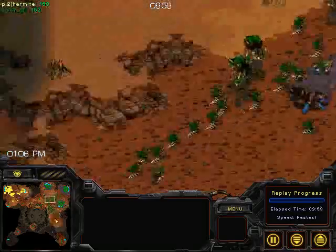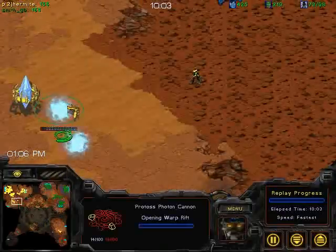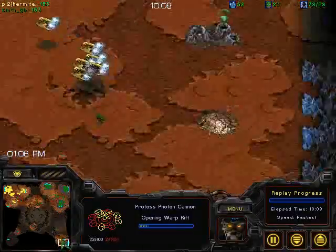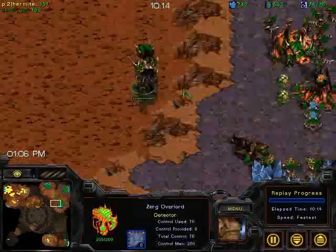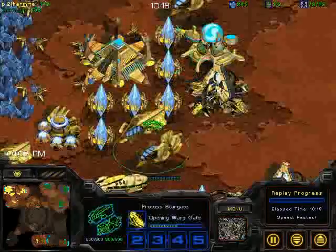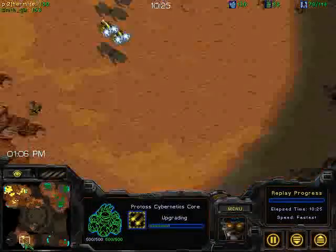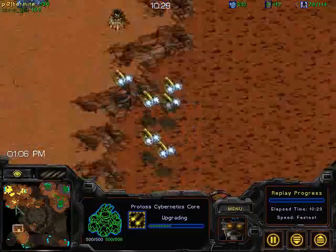GB doesn't really know what's going on just yet. If he knew, I think what he would do is just go for an attack. Hermite has spotted a new base. We're going to see plus-two attacks soon for Hermite. Man, if he pulls this off, he is a huge pimp. If he doesn't pull it off, he is a lunatic — but still kind of pimpish.